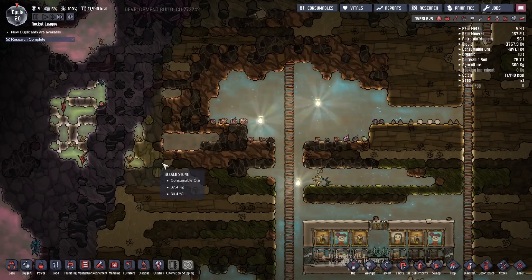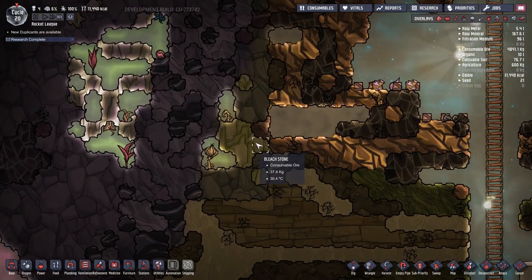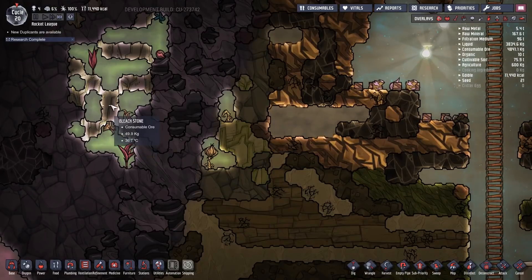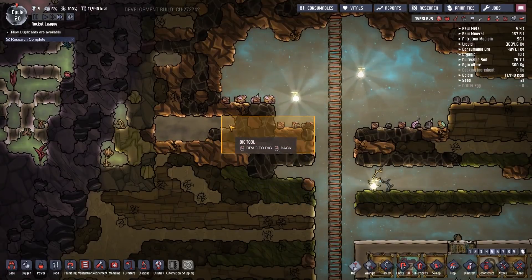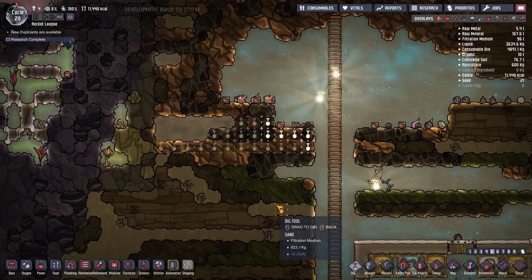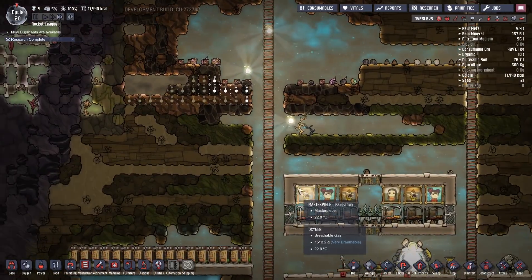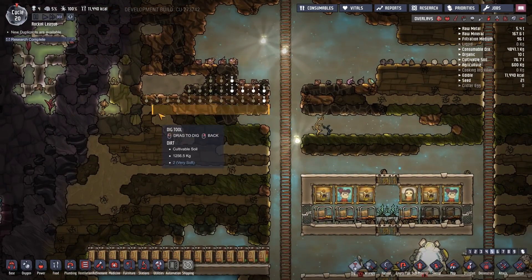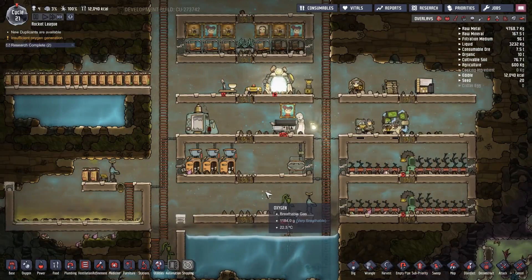What is this? Oh, it's bleach stone. Wow, it's really accessible — it looks so different. It's just outside of the biome, that's really weird. We can just grab all of that, probably even all of this.